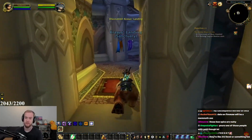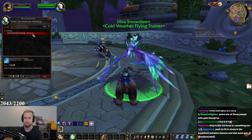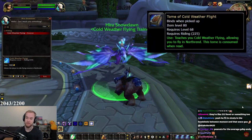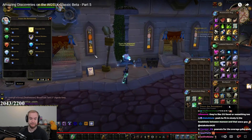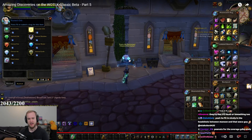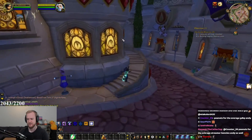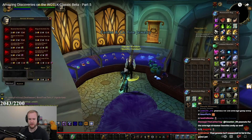An important vendor I also need to check in Dalaran City is the one for Cold Weather Flying. At level 77 you will be able to learn Cold Weather Flying, but will you also be able to buy the Tome of Cold Weather Flying in Phase 1? Sadly it seems like this will not be the case, because this vendor doesn't sell anything yet. There are still a lot of bugs on the beta right now, but then again it hasn't even been out for more than a week. For example, NPCs that shouldn't be in the game at this point, and you're able to purchase different materials that won't be available in Phase 1. Prices for items are also completely wrong.